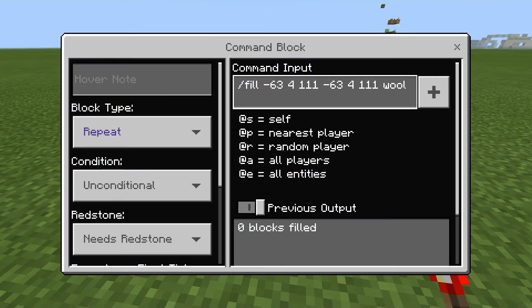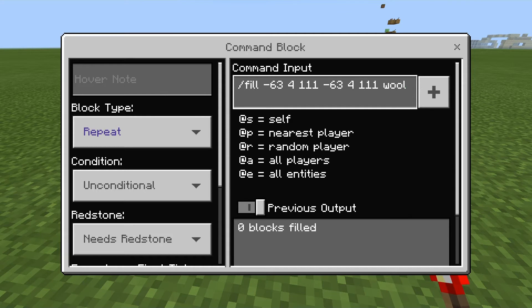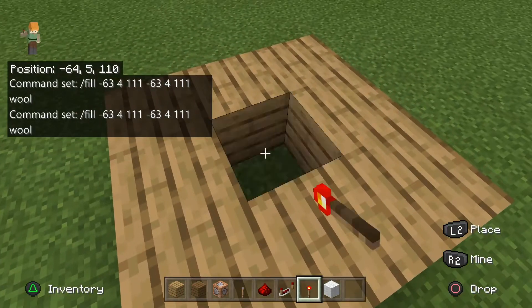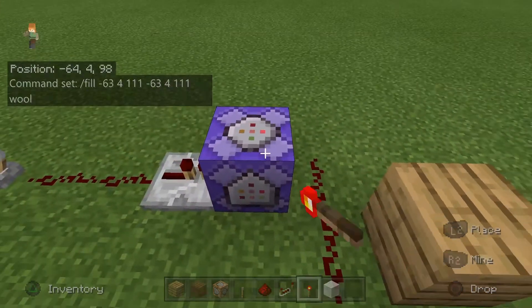Sorry about the technical difficulty. To recap: make sure the slash fill command is all lowercase — that was the problem. The first three coordinates are where you're filling from, and the next three are where you're filling to. Since I'm doing a single block, they're the same. The last part is just the block name. Now this command block will always fill that spot with wool.